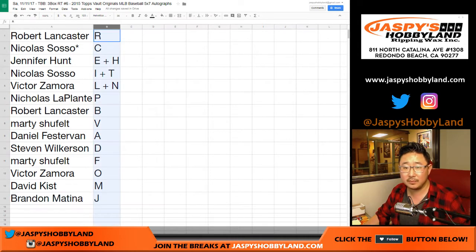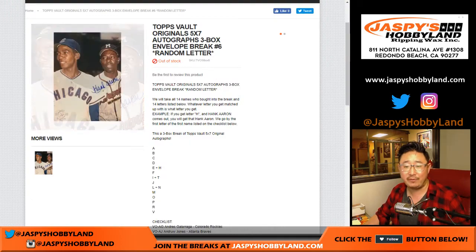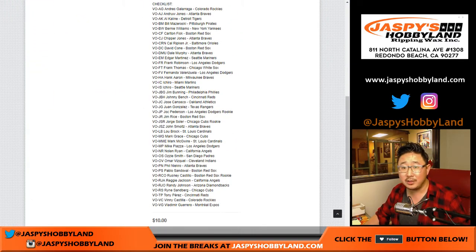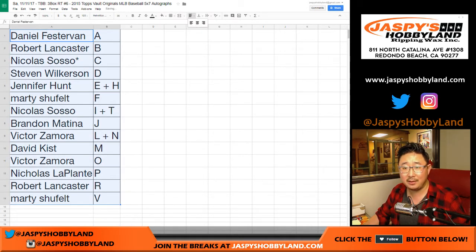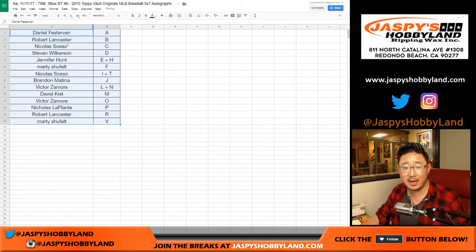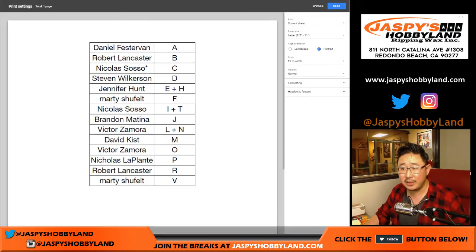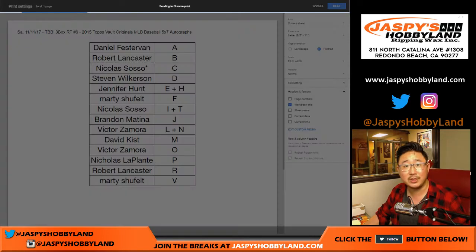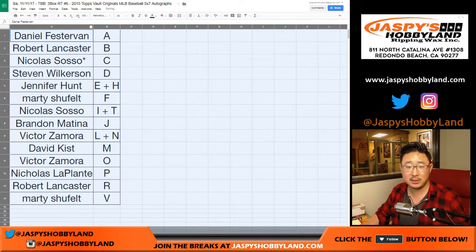Let's sort by first name letters here, and remember you can trade if you'd like. Here's the checklist — I'll just put it on camera really quick. So these are all your first name letters right here. Jen's like, 'Need that Hank.' I already pulled a Hank Aaron from that archives break, so maybe it's a hammer-and-Hank kind of day. No one ever trades in these breaks anymore.